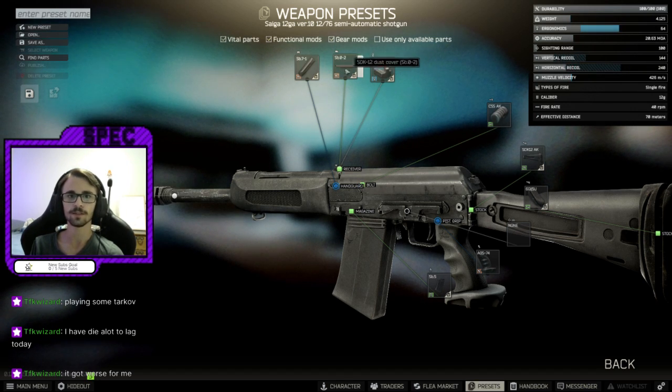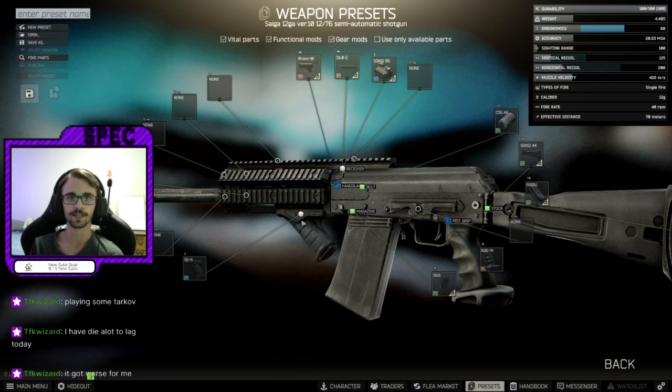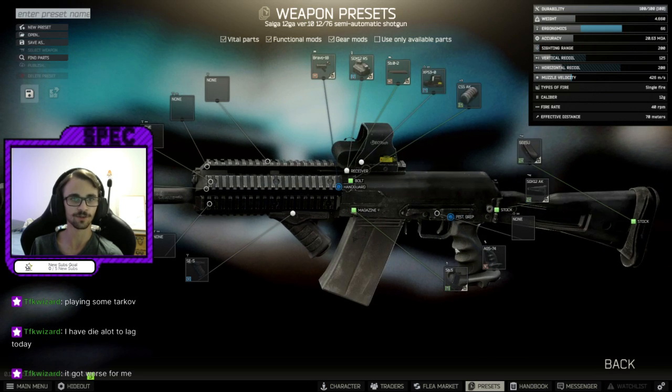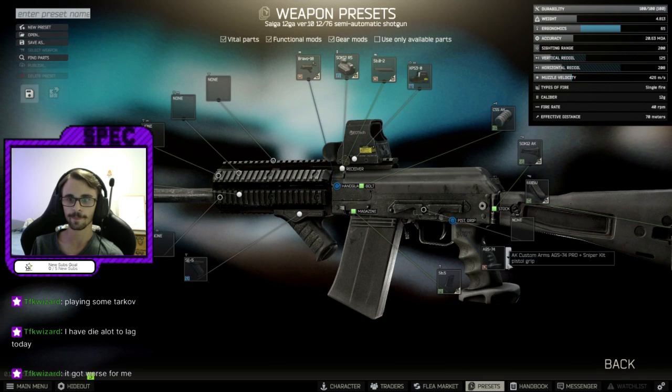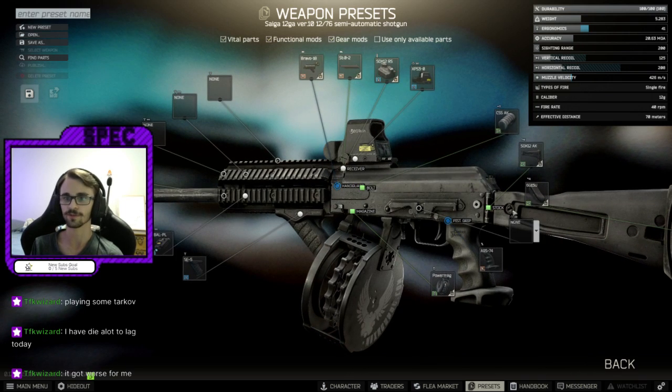I usually just run the Monster Claw. Best handguard slot grip is the Bravo 18 — put the SE5 grip on, and whatever optic you want. I use the XPS 0. Then put whatever laser you want; I use the D-ball. And then put either the 10-rounders or the 20-rounders in there.